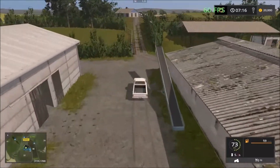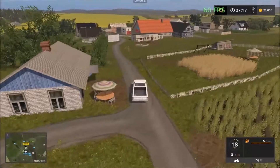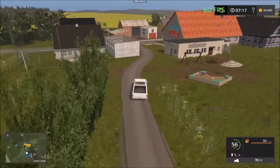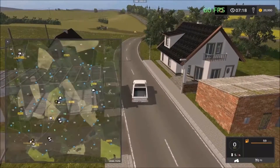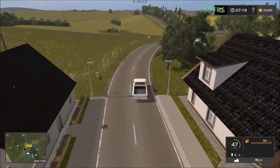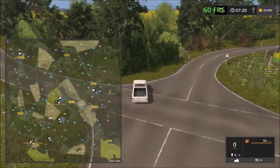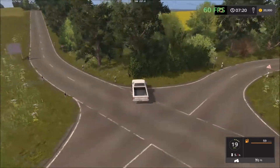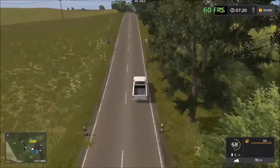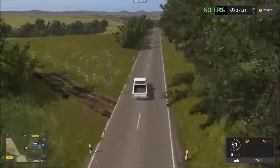Continuing, we head back out and down the road. There are pastures for the sheep and a small field there. From here we're going to go back to the main farm and then head south to the Goldcrest Grain, and then from there come back up to the village area and then head northwest to the sell points up there.